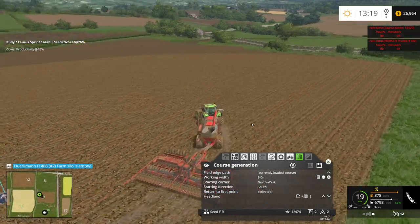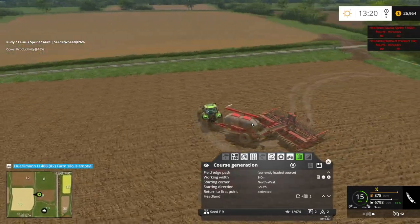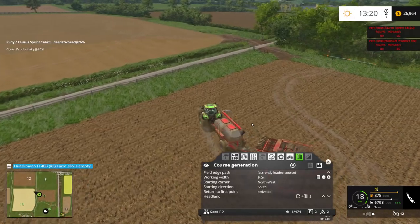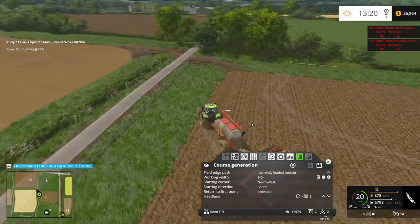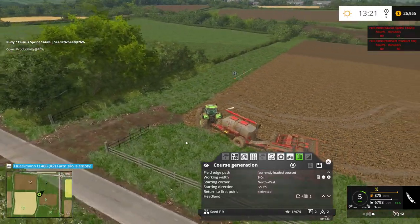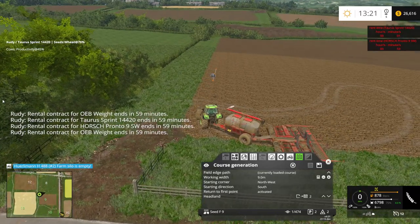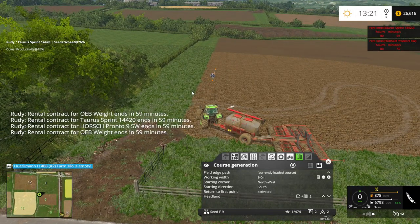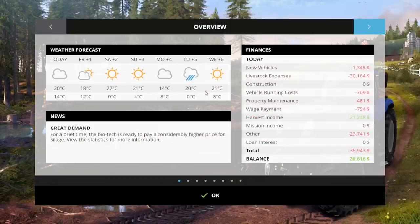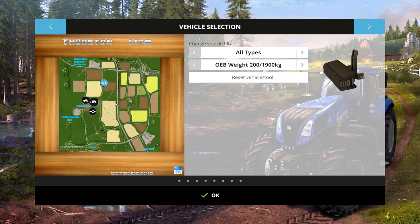We're gonna have to start in this corner. All right. Now there's crop over there - what is that? I should go look at that. What is that? There's crop over there too. What? Am I missing something? Okay - so I'm in nine, right?